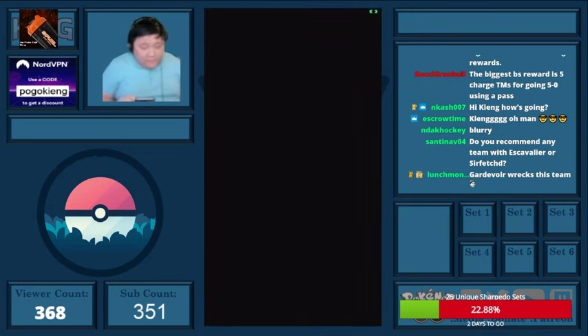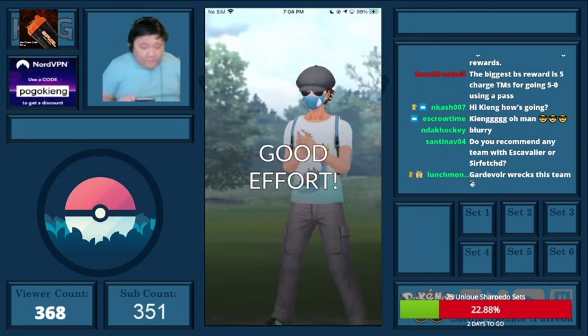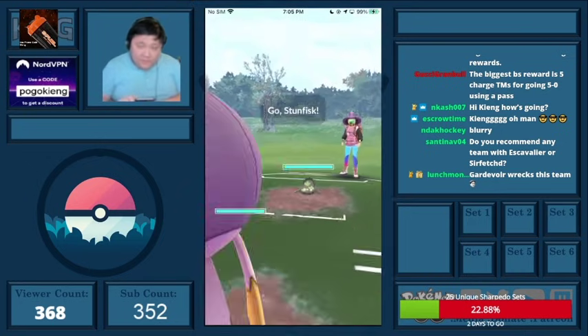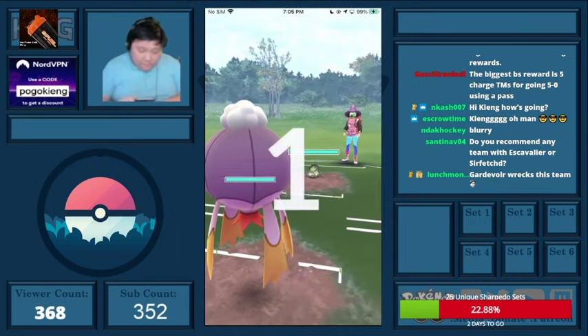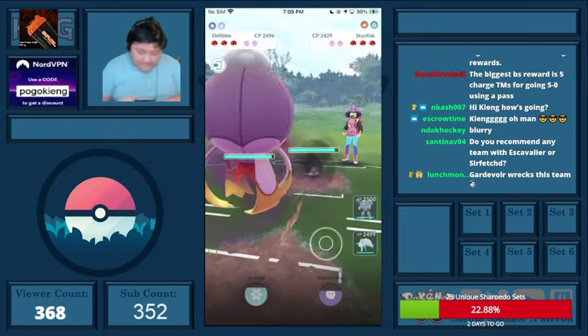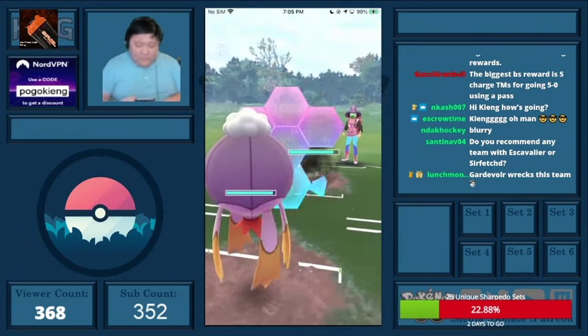Drifblim was really strong against the back line because most of the time they carry Leaf Blade and Brave Bird. So this is an okay matchup. Obviously A9 loses to Blim, so I do shield the first one.